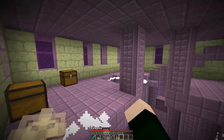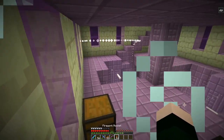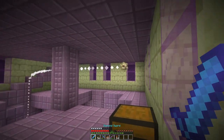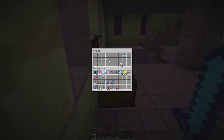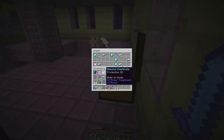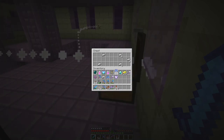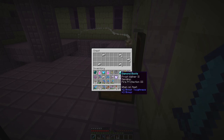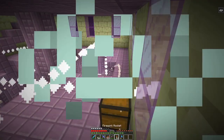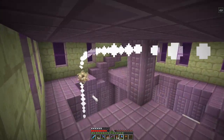This one has loot! I don't want to get hit - stop! Efficiency 3 pickaxe, iron ingots, Protection - nice boots. More diamonds, Frost Walker, Mending, and Fire Protection - those are good boots. If we could apply Mending somehow that would be great, but that's that for this tower. I want to find even more.